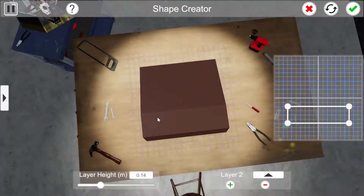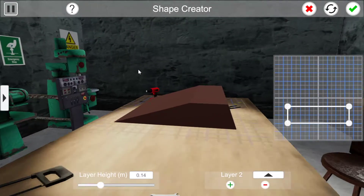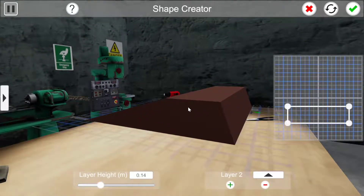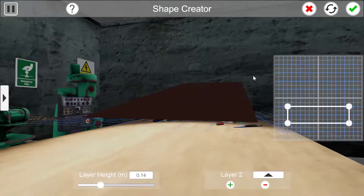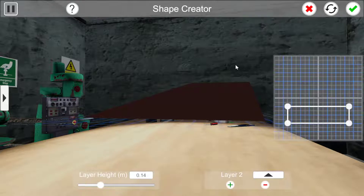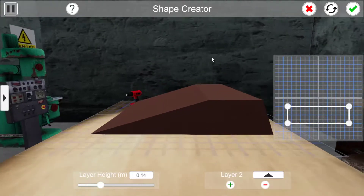This square that you're working in is one metre by one metre, and that's also the units that the height control down there is working in. So this is a 14 centimetre tall wedge.